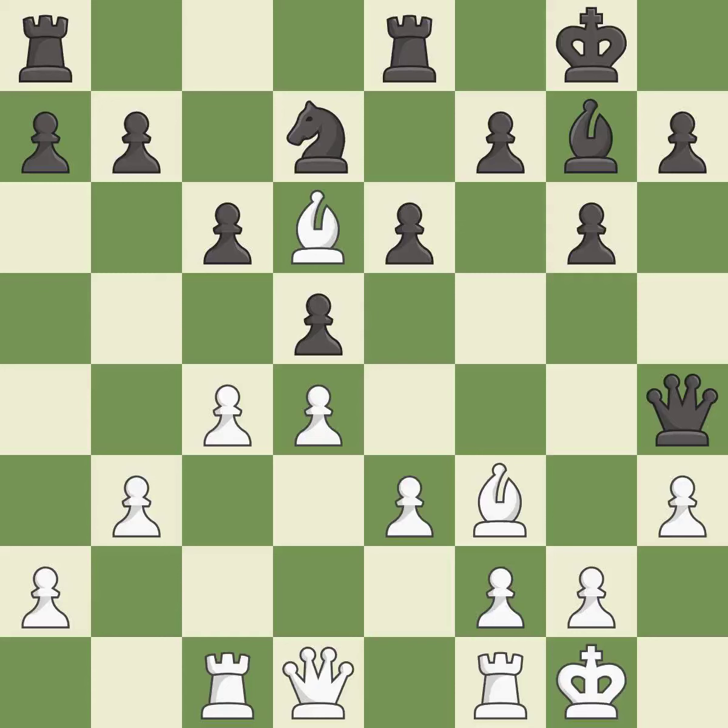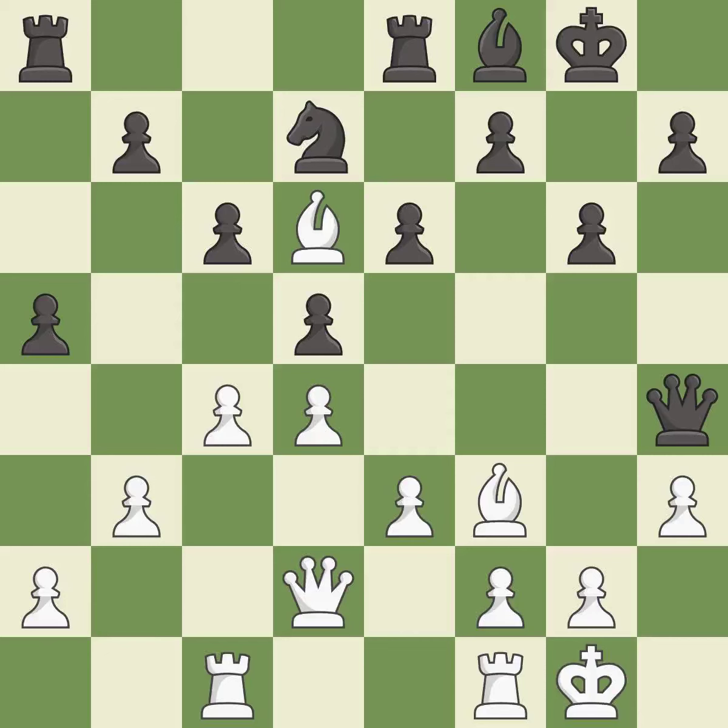The rooks can now see each other, allowing them to provide mutual defense — an excellent coordination. This offers an equal trade of pieces. However, this misses an opportunity to win a tempo by threatening a queen — it is an inaccuracy.